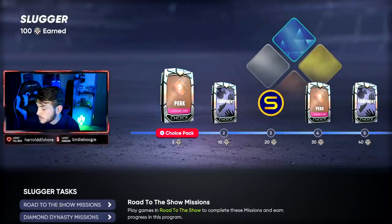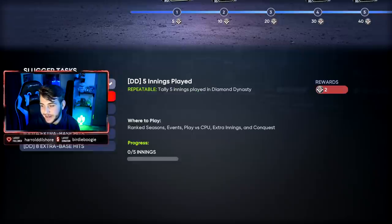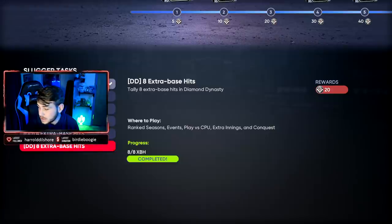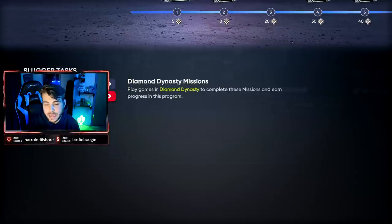This is the progression system, which is going to be moderately to severely important — it is how you're going to progress your player. You need 100 points. This is how I did it quickly — I did this in about two and a half hours this morning. Just missions like this: for slugger, it's extra base hits — that's essentially all you have to do. Tally 8 extra base hits, you get 20 points out of the 100 that you need. Tally 4 gets you 10. So if you get 8, you are already progressing 35 out of 100 possible points. I just kept repeating the two extra base hits mission.